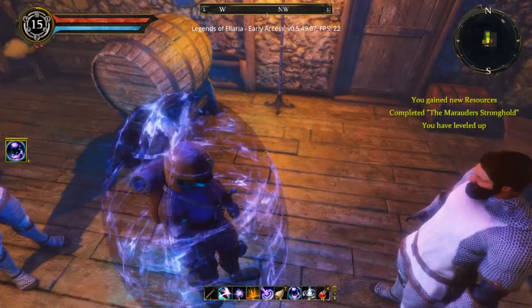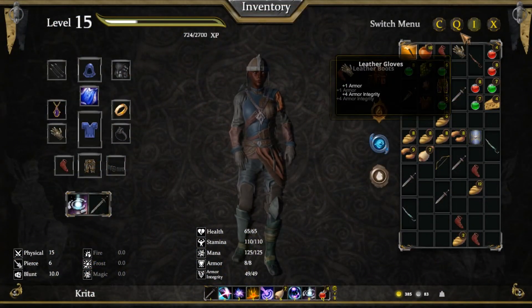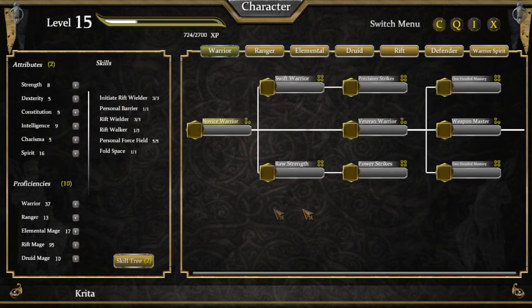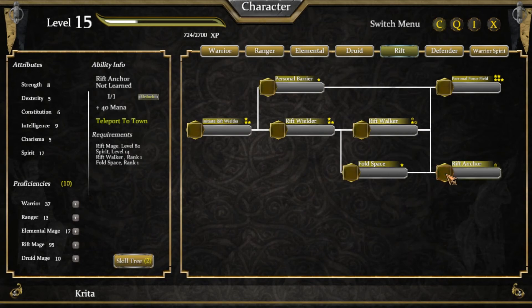We leveled up too — nice. Let's have a quick look at the level up. So for character we got two attribute points. Spirit, and I think maybe constitution — let's go with constitution. Then we have two skill points. We got ten proficiencies as well. Let's check — where are we on Elemental? Rift Mage, level 80 is the highest we need to be. So we could maybe up Elemental Mage a bit — let's do that.